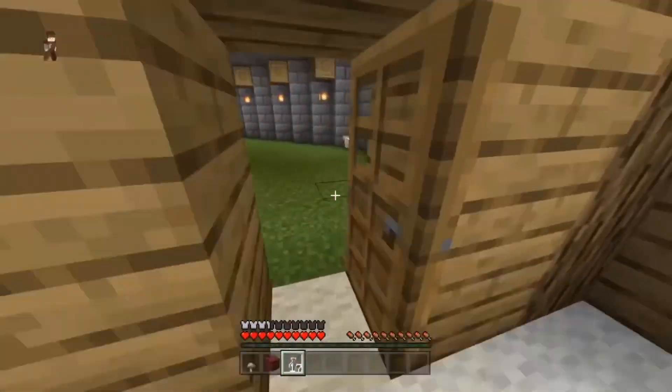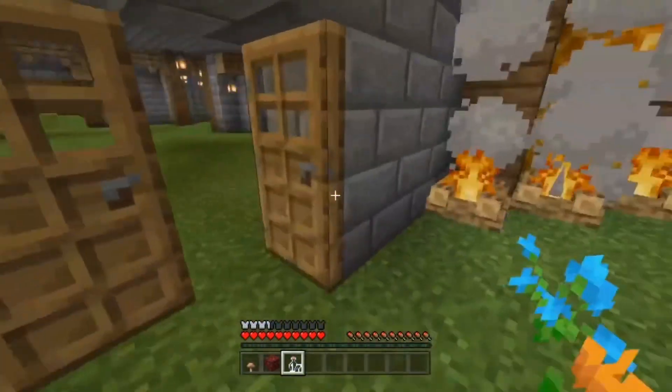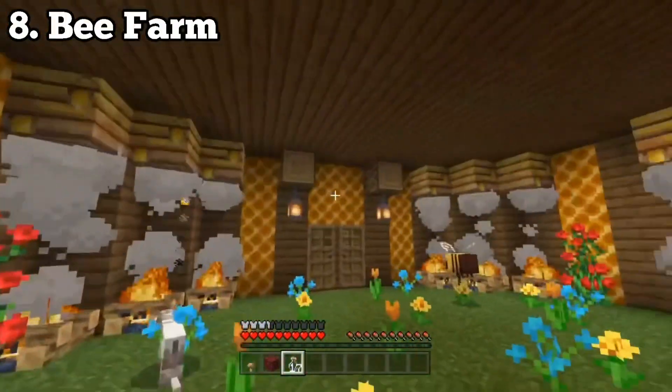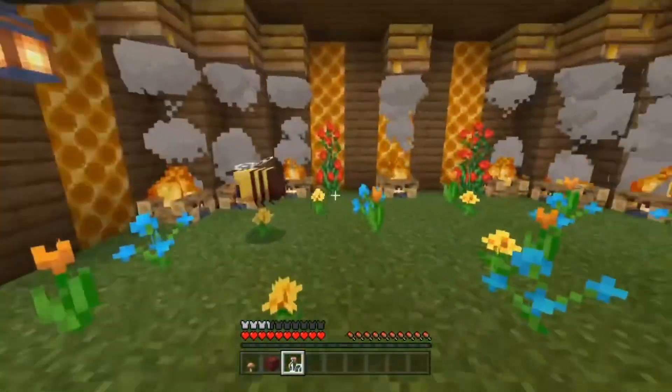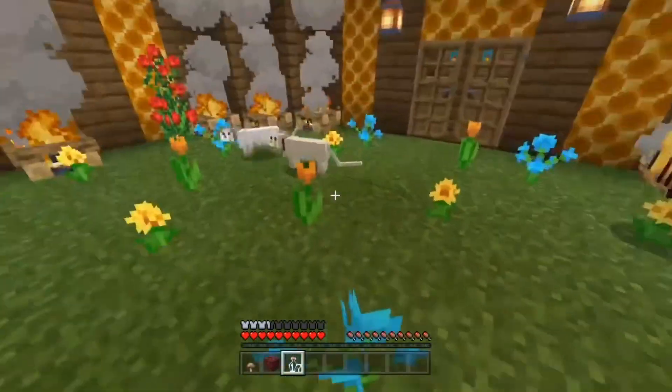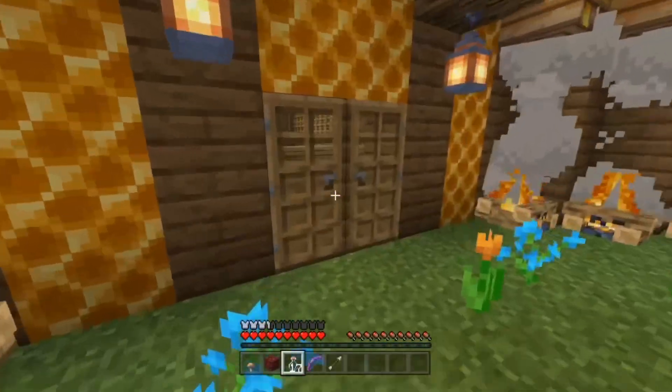Number eight is a bee farm. Everyone knows you need to make one, but some people forget. You can make a nice little bee farm and decorate it with flowers. The cats weren't supposed to follow me here but it doesn't matter — moving on.